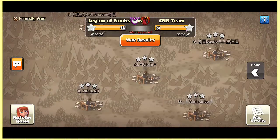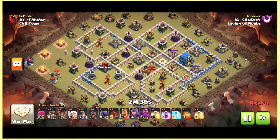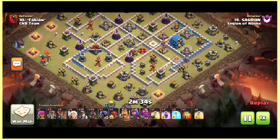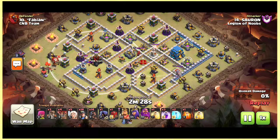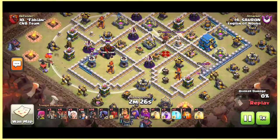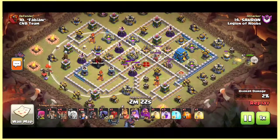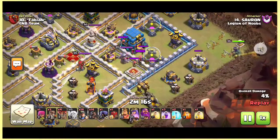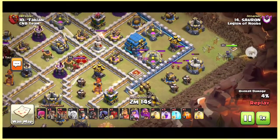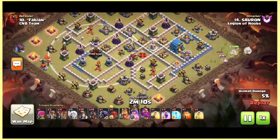On number ten we have the most strongest attack strategy — the hybrid attack. He's going with hybrid, not a zap, and has taken three super wall breakers. He started with one balloon to lure the clan castle troops. There is a lava inside the CC so that's why the lava didn't come out. There's one headhunter and some archers — the queen will fire them and take them down easily.